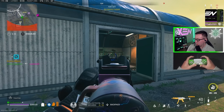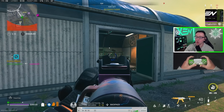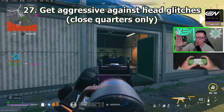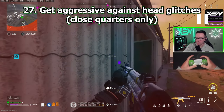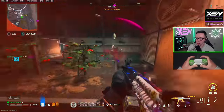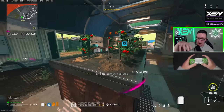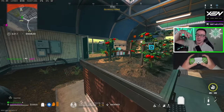Tip number 27: when somebody is on a head glitch in close quarters and they're very close to you, you have two options. You either trust your shots and try to hit them off the head glitch, or — a technique I like doing a lot — get aggressive and jump push it. I peek behind cover and then run and jump the challenge. Because what this does is that jump gets me at a higher angle, and I can see more of his body by doing that. It's more of an advanced thing and you have to be careful.